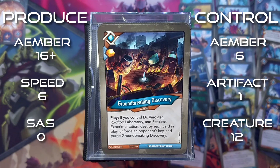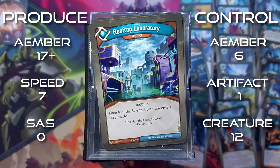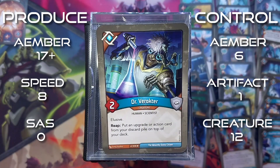Groundbreaking Discovery: amber whenever you play it. It's an action - if you control Dr. Rockter, Rooftop Laboratory, and Reckless Experimentation, destroy each card in play, unforge an opponent's key, and purge Groundbreaking Discovery. Reckless Experimentation gives this creature reap: play the top card of your deck. Rooftop Laboratory is an artifact: each friendly scientist creature enters play ready. And finally, Dr. Rockter is a 2 power creature with elusive. Reap: put an upgrade or action card from your discard pile on top of your deck. So if he has Reckless Experimentation, that'd be really cool.